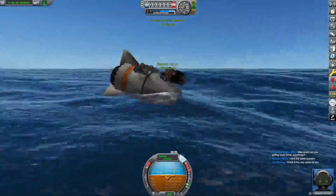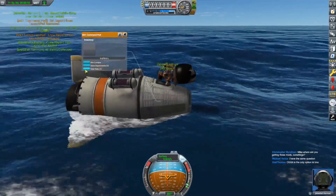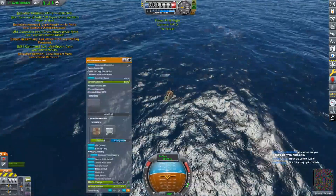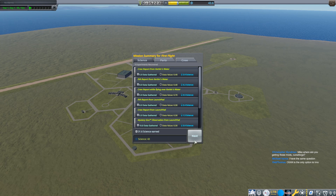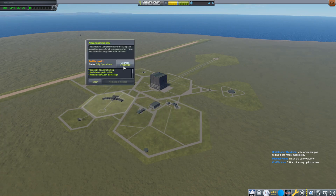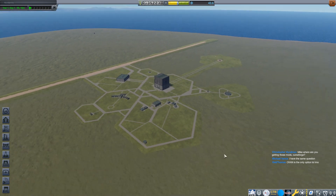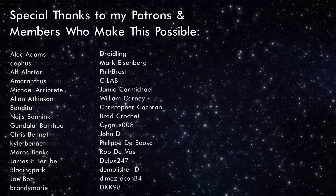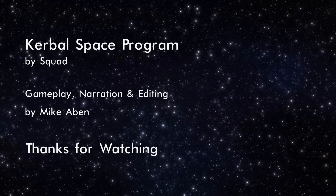Jeb can EVA and do another EVA report from the water. He can also collect the crew report that I did in flight, which frees up the crew report experiment so I can do one more crew report — my last two science. That pretty much exhausts all the science I'm going to do with this thing. We're going to recover 31.6 science — that's 43 science altogether. I can't do a surface sample; Richard asks about that, but you can't do surface samples until you update the R&D center. So I need to get some more money before I can do surface samples.